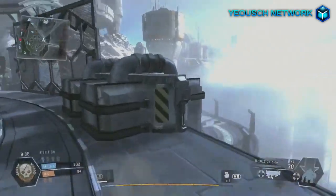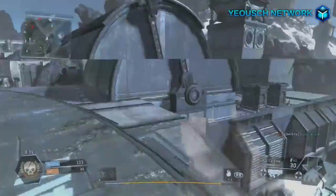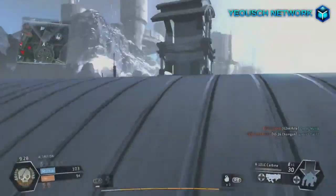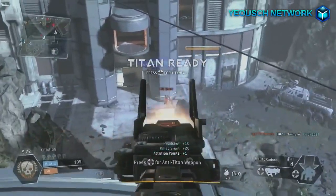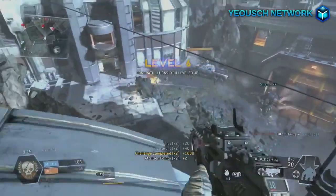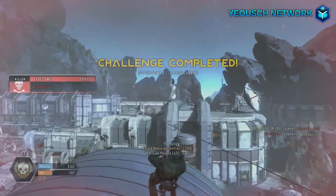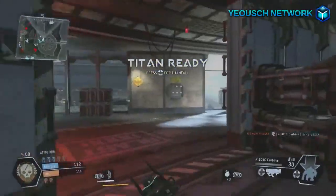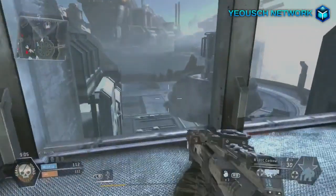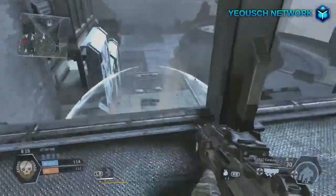Last but not least, I want to talk about the titans in Titanfall — this is the biggest feature they've added. A titan is basically a giant robot that you can go inside and control. People think titans are going to be overpowered and some people aren't even buying the game because of that, but titans cannot jump. If you don't have the chain gun you can't kill players very well. They also give players an invisibility feature — players on the ground can see titans pretty easily but titans cannot see invisible players.